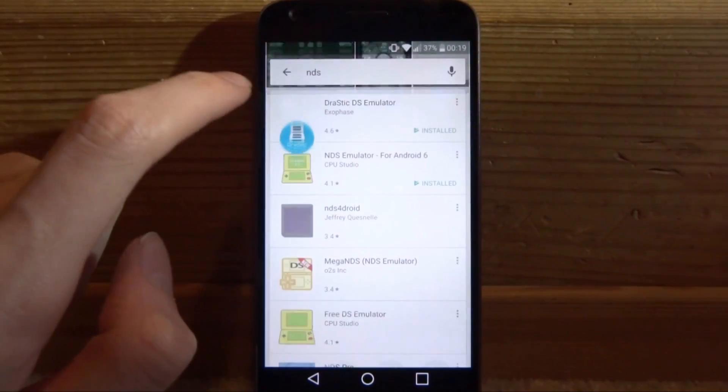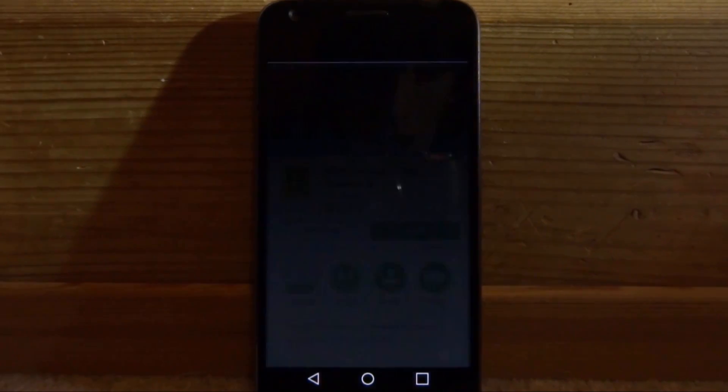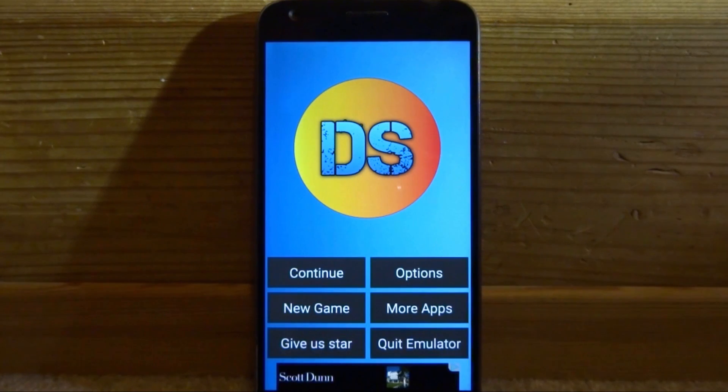This one is free and it's pretty much the same thing. Go ahead and install it, and once you've got it just tap open. It's made by CPU Studio — just give it a few seconds to load, it does take just a few seconds, and then it will load up.